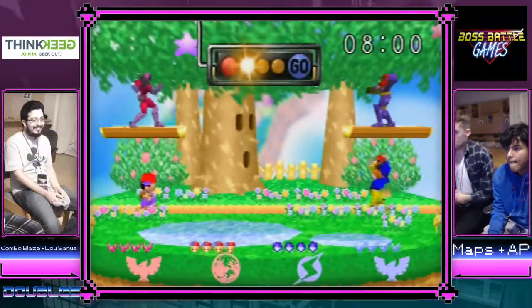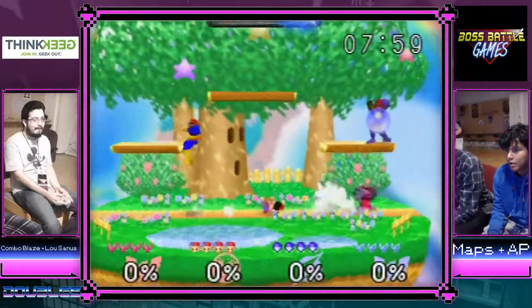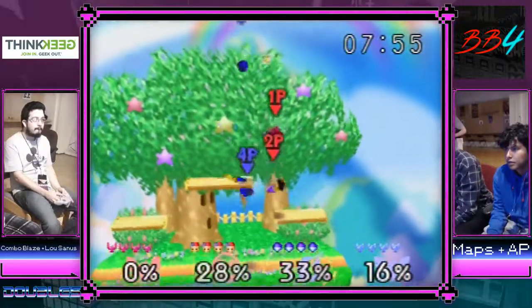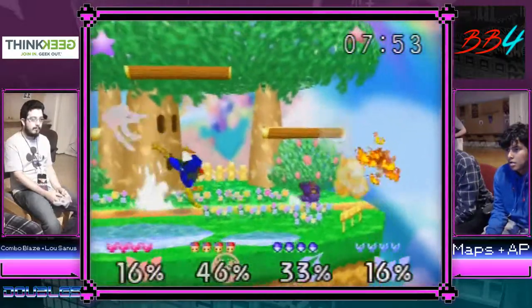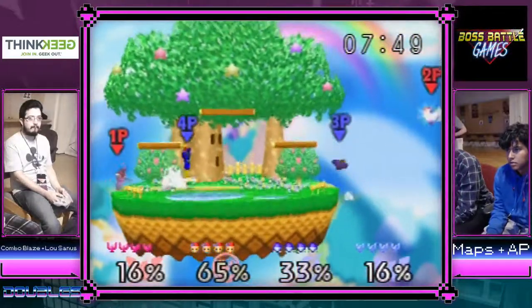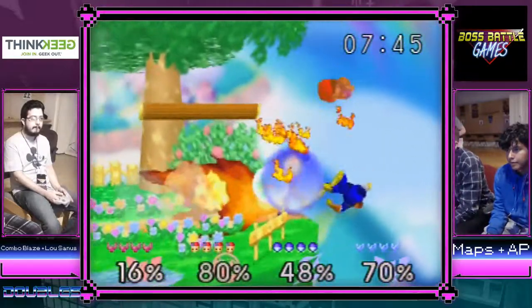We've got AP blue Samus, maps blue Falcon, combo red Falcon, and Lou playing Ness. This is gonna be a super interesting match — not often that you get to see Ness and Samus in teams.